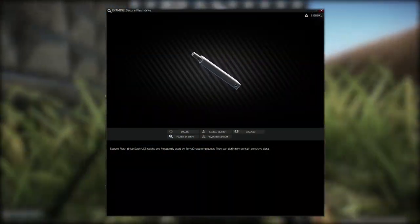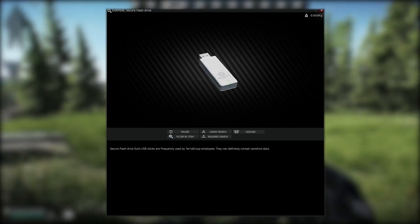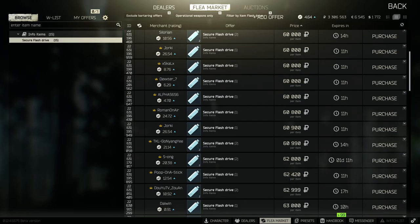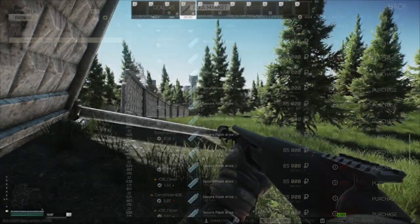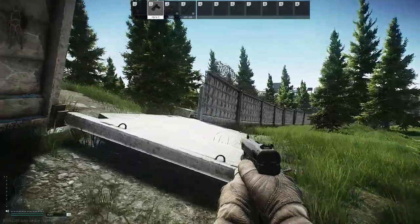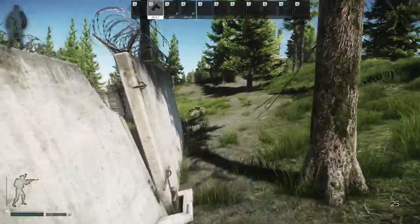Today I will be showing you how to find the elusive secure flash drive. The flash drive is a single slot electronic item that can be found on many different maps. Currently, flash drives go for around 55,000 rubles on the flea market, which is great for a single slot item. However, near the beginning of the wipe they can go for nearly 130,000 rubles, making the flash drive an extremely lucrative item. Additionally, flash drives weigh nearly nothing, making their price to weight value incredibly high.